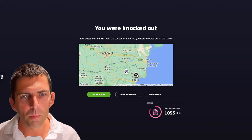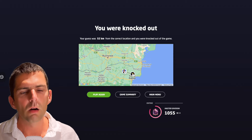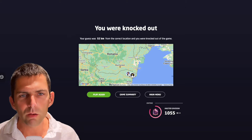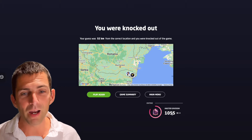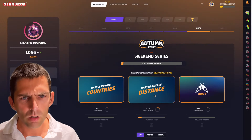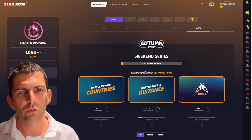It was Dobrich — it was in that area next to Varna. Oh, it was so close. I was 52 kilometers from the correct location and I lost. Where did I lose? Nothing in terms of my ELO rating — I'm still at 1,055. My highest was 1,085. Main menu. Why am I getting only seven placement points? I think they changed. For 28 season points.